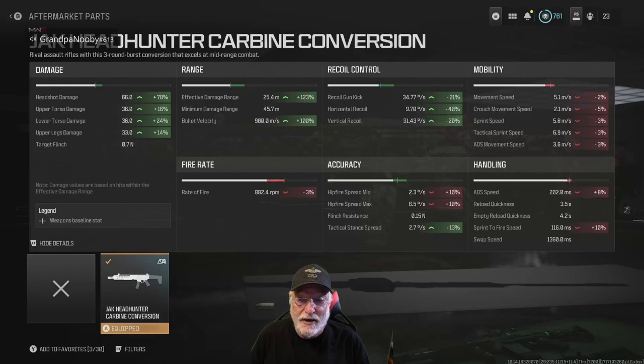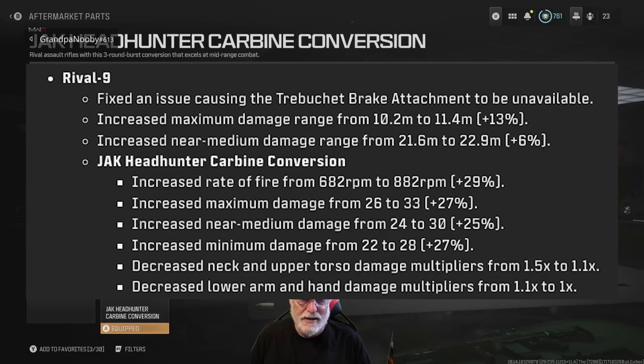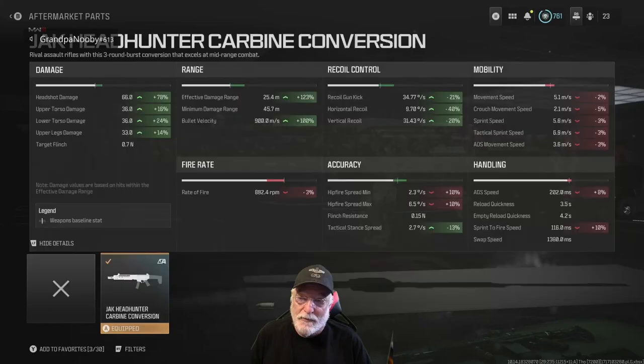Keep all that in mind because headshot damage is at 66. With that 66 headshot damage, if you can get one shot in the lower or upper torso and two shots in the head, this is an insta-kill weapon.